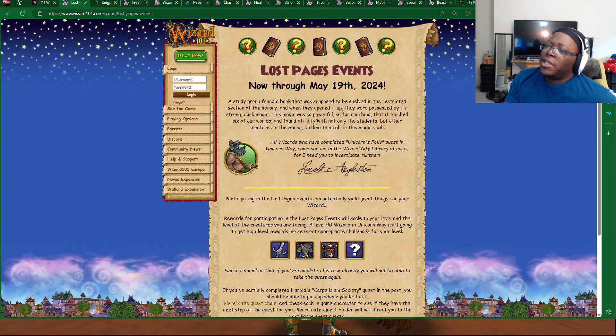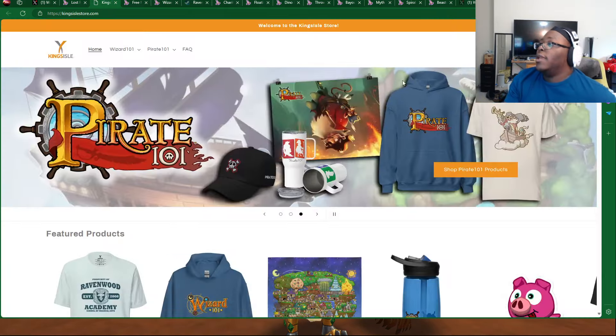Now for the reminders. Now through May 19th, we already talked about the Lost Pages event — it's going to last all the way through May 19th. It is wrapping up soon, so make sure you take advantage of that. If you want to check out the King's Isle store — one of these days I will buy a Wizard101 hoodie because I am a whiz head. I wish there was just a little bit more on the hoodies, but it is what it is.